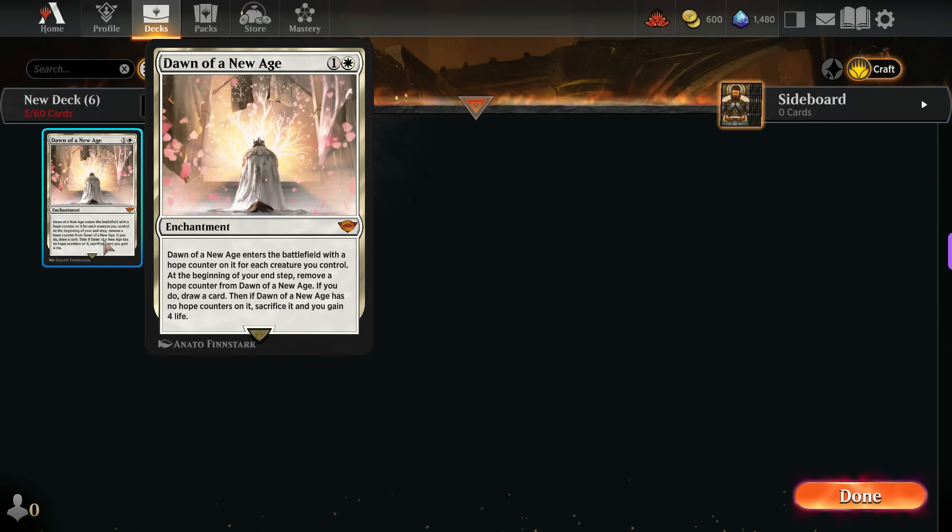It provides a significant advantage and especially I enjoy playing this in my Gondor Azorius deck where, for example, Faramir can flood the battlefield with 3 tokens at once. So this combination with this card is just fantastic.